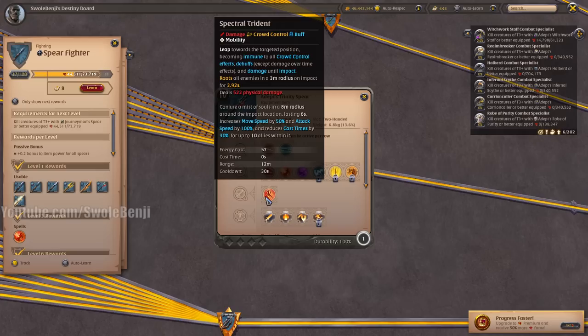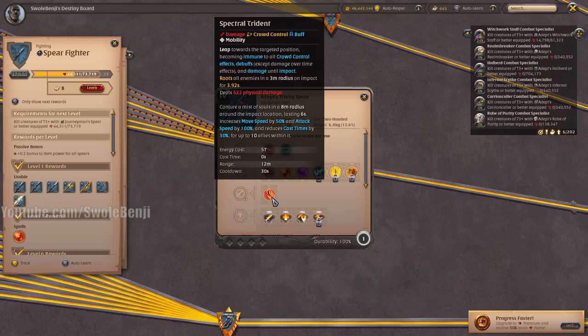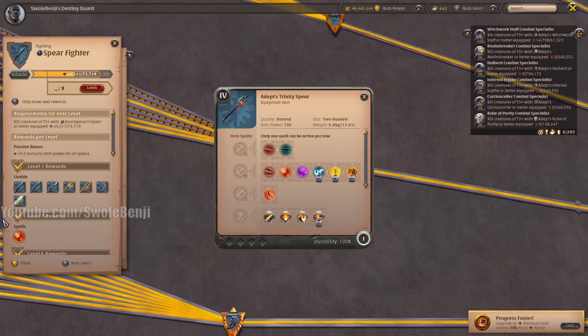The Trinity Spear is really good for Corrupted Dungeons — hard to fight against. There are a couple of instant-win builds out there. I made one a long time ago and I don't know if it got nerfed because I haven't tried it, but it worked back then and should work now. It's kind of forgotten tech.